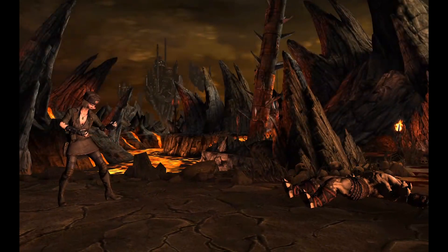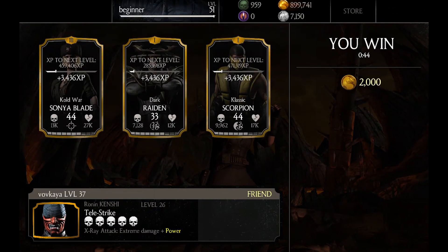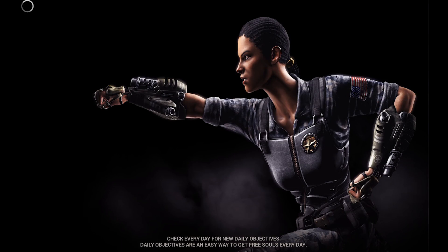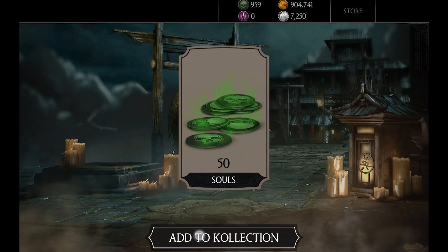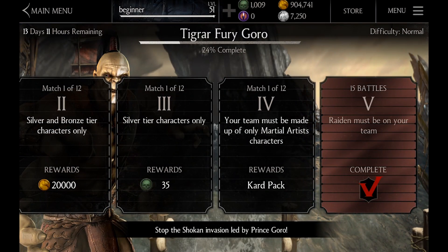They actually had to make a new skeleton for Goro because he has four arms — that's incredible. If you complete the challenge, this beautiful character will be yours. You can check out my review of him, and I think he's better than the Diamond one, so you should definitely make sure you have a Raiden.